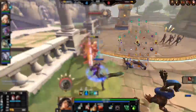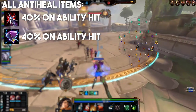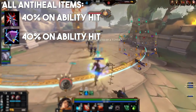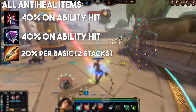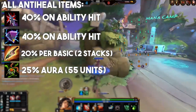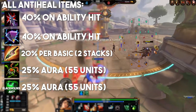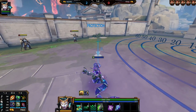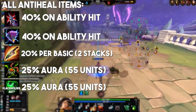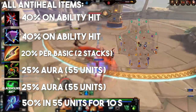So here's the full list of items which give anti-healing in the game currently. Brawler's Beatstick and Divine Ruin both give 40% anti-heal on ability hits, but do not stack with each other — they will however stack with any other anti-heal effect. Toxic Blade gives 20% per basic attack hit for two stacks, so 40% anti-heal total. Pestilence and Contagion apply 25% anti-heal in an aura to everyone in a 55-unit area. 55 units is standard ranged basic attack range. And finally we have the anti-heal relic, Cursed Ankh, which applies 50% anti-heal to all enemies in that same 55-unit radius.